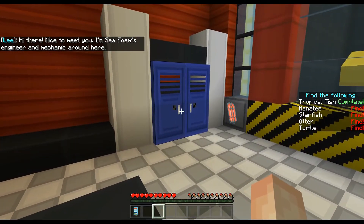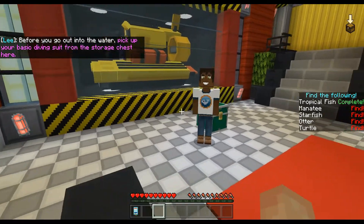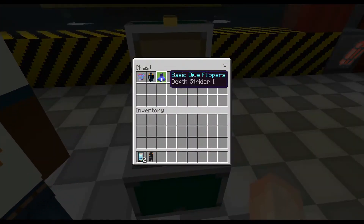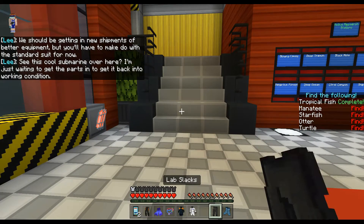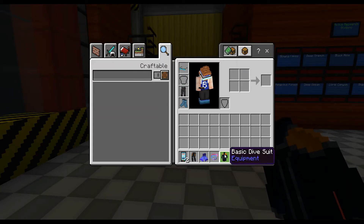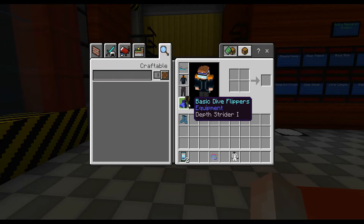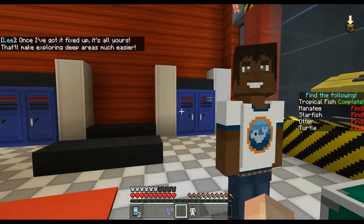Before you go out into the water, pick up your basic diving suit from the storage chest. Oh my gosh, there's the submarine — I think we're gonna be driving that! Let's grab the gear: basic dive suit, lab coat, basic dive flippers, basic dive legs. Okay, all suited up!